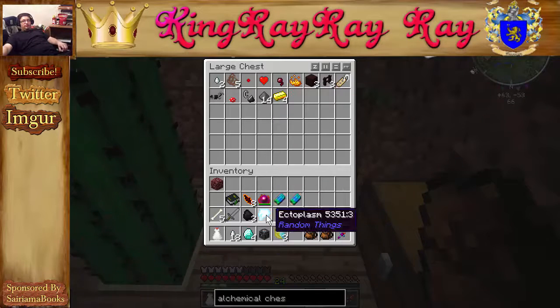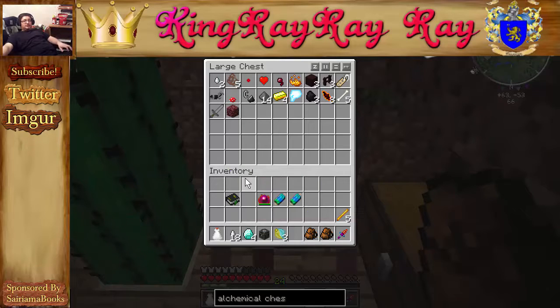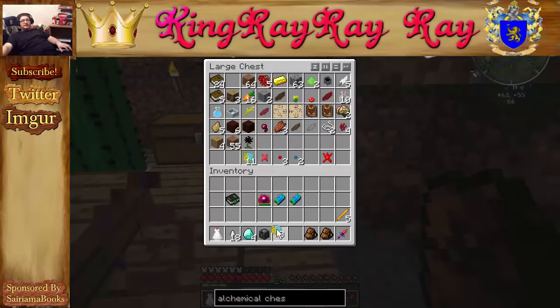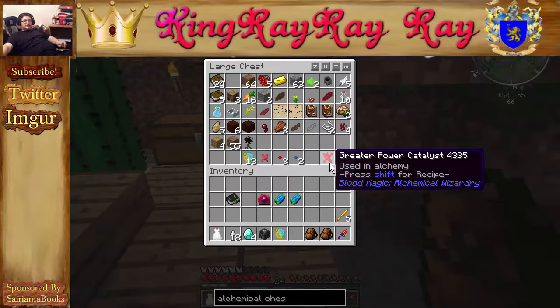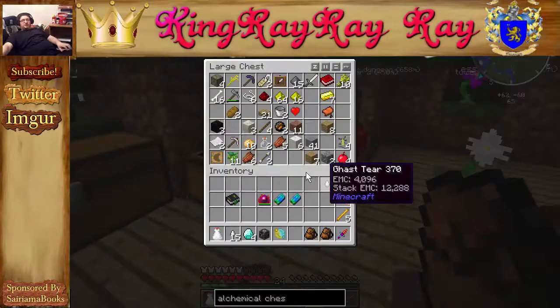I found some unholy ghasts — they are tough to kill and tough buggers. All right, so we did that. Let's just have one standard binding on us, and we're also going to have an average power with a mundane lengthening. Hopefully that's enough tears. Now we need obsidian.